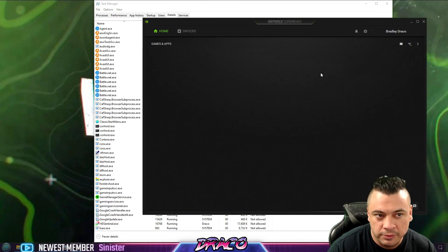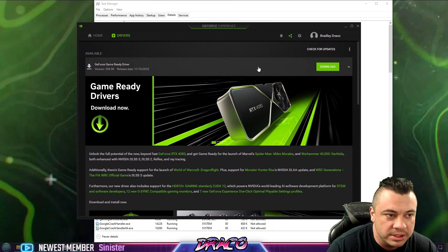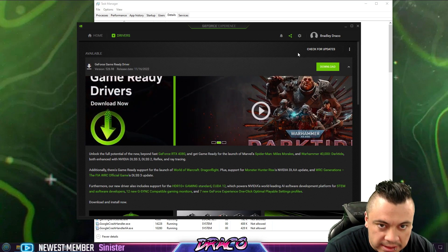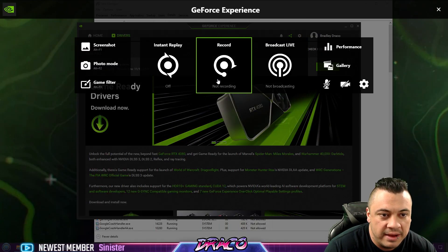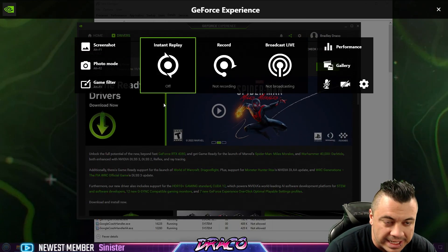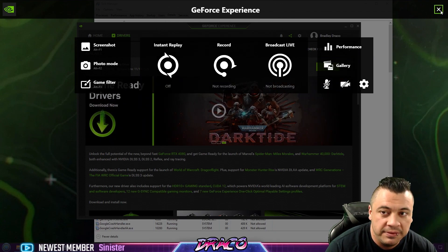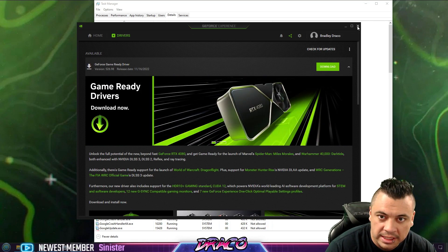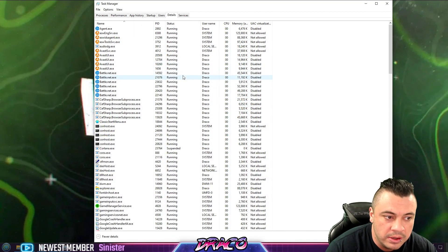Make sure your graphics drivers are up to date — Nvidia GeForce or AMD, etc. I actually have a pending update right now for my graphics card, so make sure you download updates and check for your drivers. Also, the in-game overlay used to have issues with Warzone. I haven't seen major issues with this in Warzone 2, but you might want to disable your Nvidia GeForce overlay or any AMD/ATI overlays. Get rid of those, make sure your drivers are up to date, and windows is up to date.